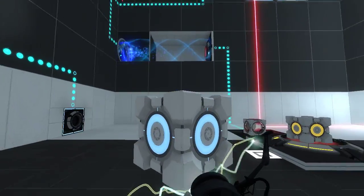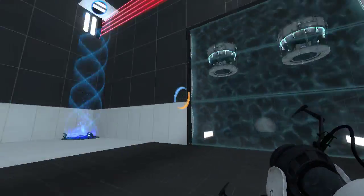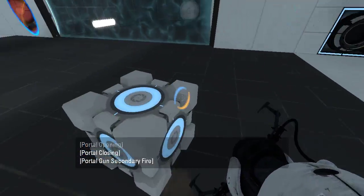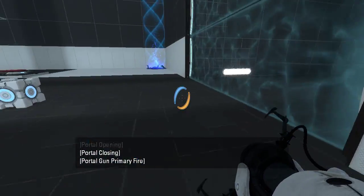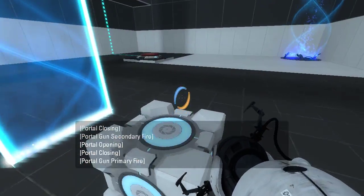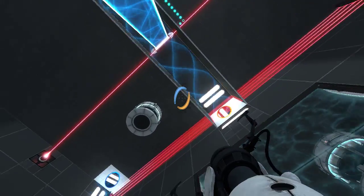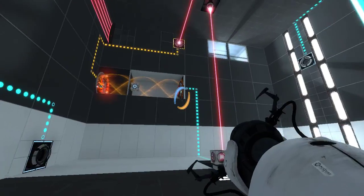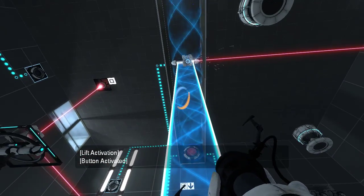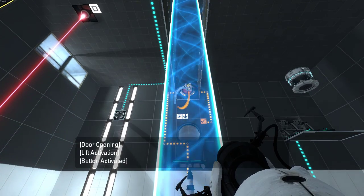Oh, so we should've gotten this cube in there beforehand. Okay, well I can fix that. There we go. Okay, then after that happens, I'm assuming... yeah, that'll turn off the light bridge. Alright, and that goes to its final destination, which opens that.